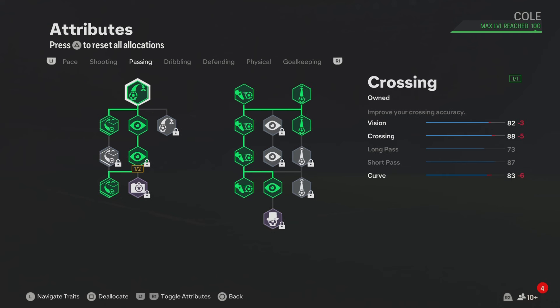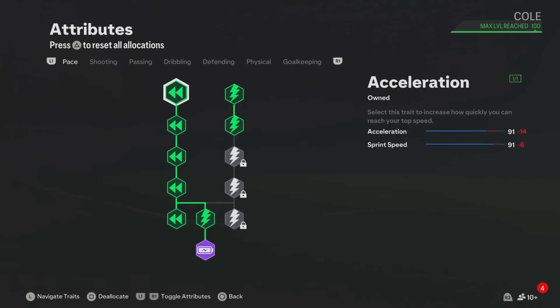For passing, these attributes are really good and you also get the Whipped Pass play style, which will improve your crossing in game. For shooting, skip it. For pace, you get 91 acceleration and 91 sprint speed — that's good pace for the Ashley Cole build.